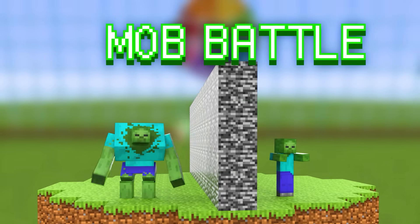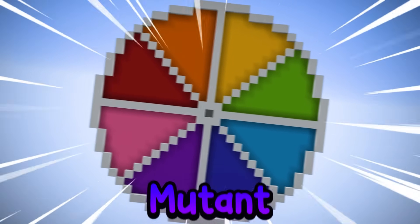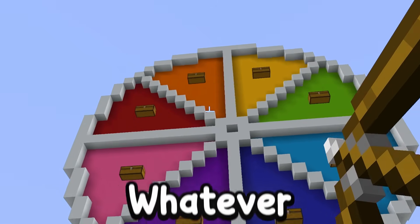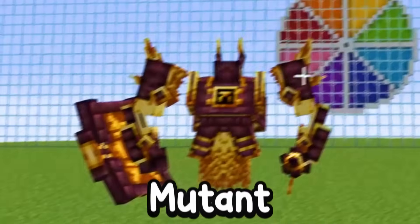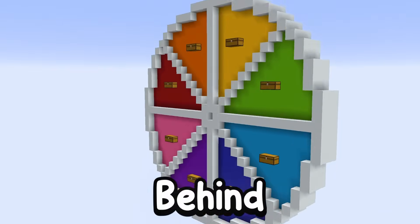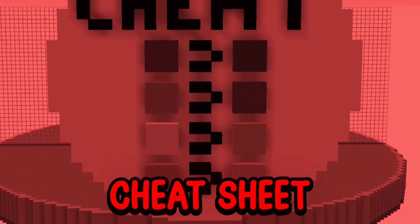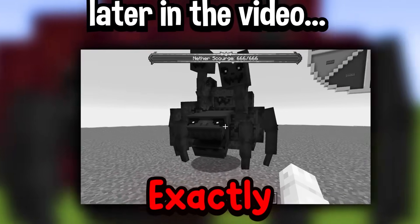Today I'm doing a Minecraft mob battle with my friend, but there's a massive roulette wheel on mutant mobs. This means whatever color you shoot on the wheel is the color of mutant mob that spawns in. But little does Smirky know that behind my roulette wheel is a cheat sheet, so I'll be able to counter whatever colors he chooses exactly.